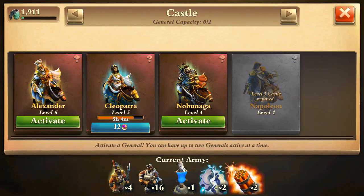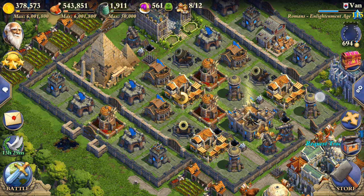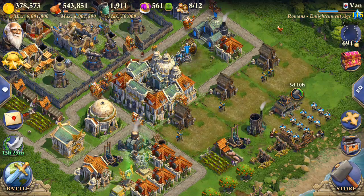Let me bring a General with me, just in case. Have you guys had this too, where a General — even though you never activated one — just gets destroyed somehow? And sometimes they have to recharge even though you never actually used them. I don't know why. I didn't have it on defense either.